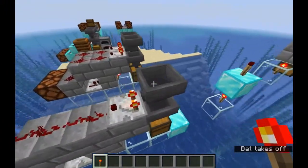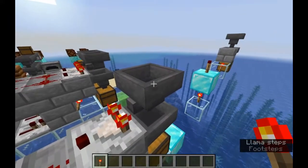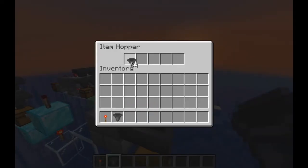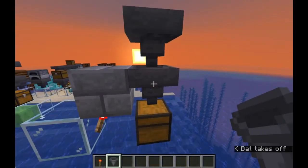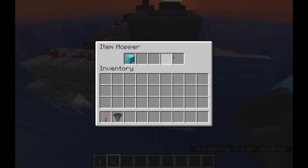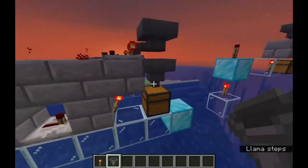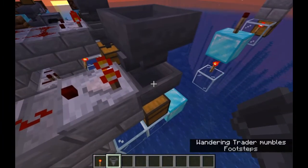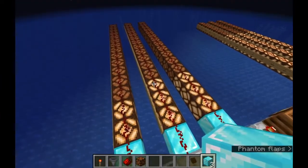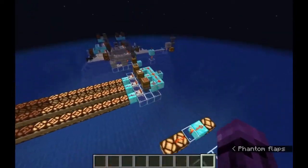You'll also notice that this top hopper is pointed not down into this one, but to the side, into a comparator. This hopper cannot put items into the comparator, so why do we have it pointed here? I can go and put an entire stack in here, and even though this hopper here is locked, you can see it's all coming down in there. Even though there's room in this hopper underneath, all of these items above are not being fed through because this hopper is locked and this one is not pointing into that hopper. Going from 45 items to 46 items will change the signal strength from 2 to 3 — and that's mostly correct.